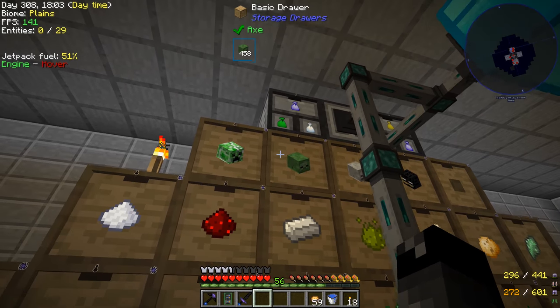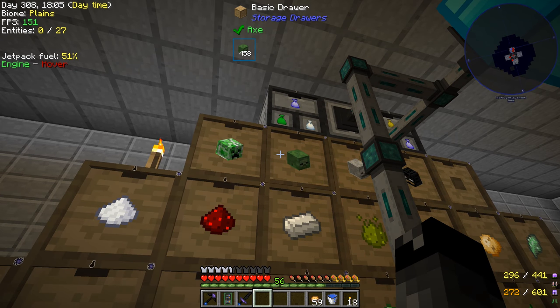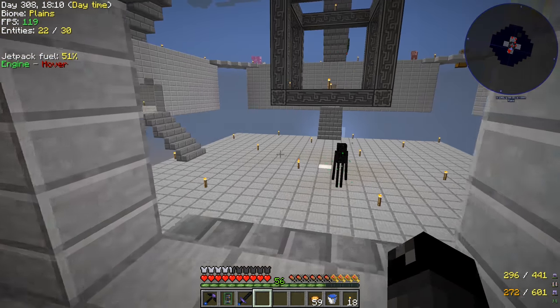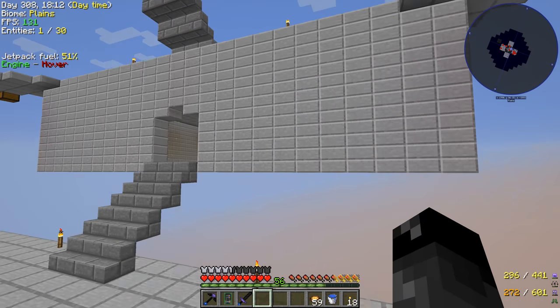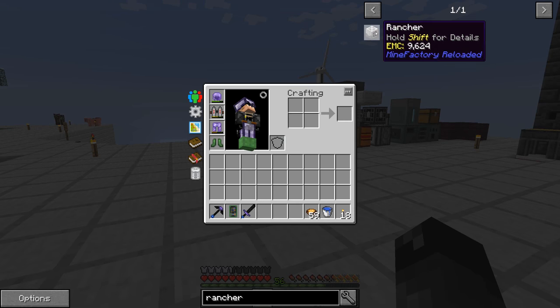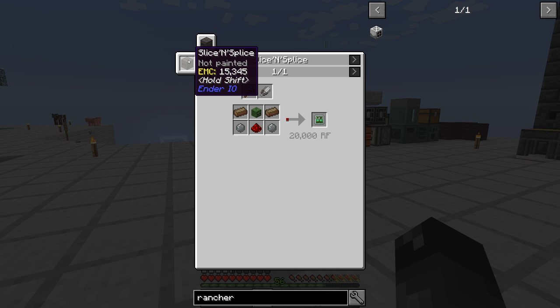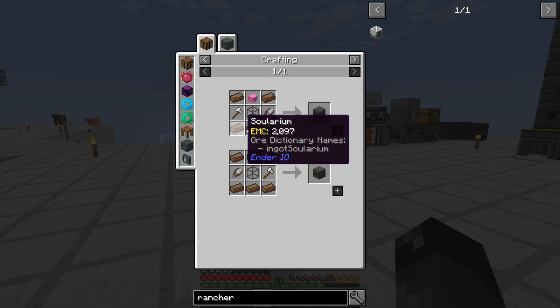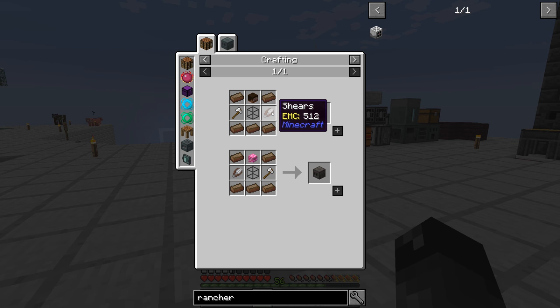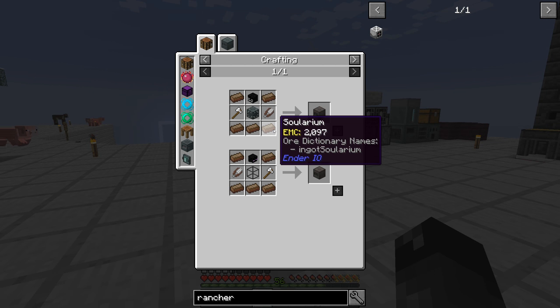Oh yeah, we got a lot of those zombie heads from the mob farm. So that's not something we have to worry about. We definitely have all the zombie heads, but we have to make ourselves a slice and splice. That requires solarium, some kind of mob skull, another machine chassis, parashears and an axe. Solarium is soul sand plus gold ingot.